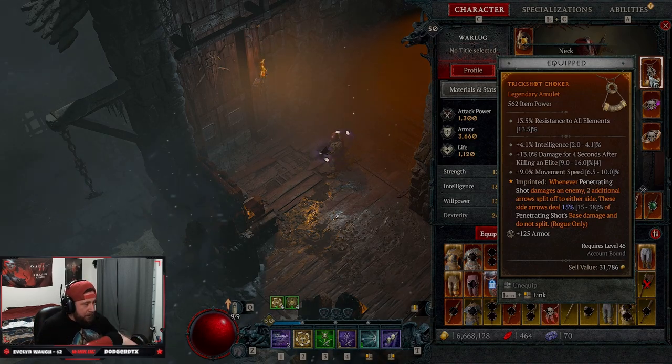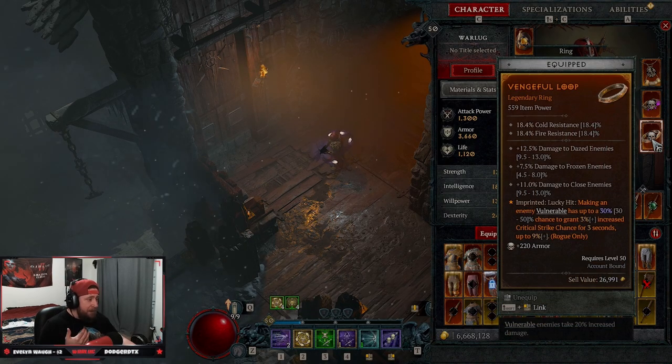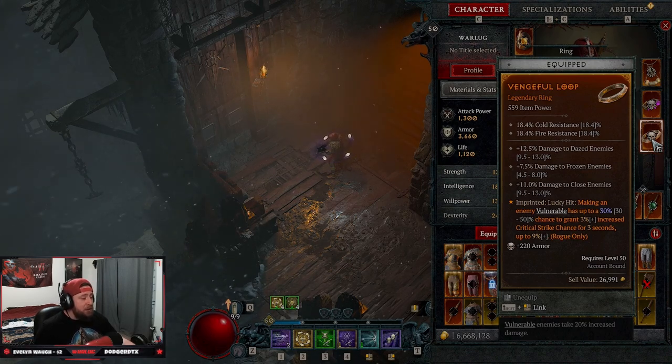In our amulet, imprint Penetrating Shot — when it damages an enemy it splits and deals increased damage. The other two codexes you can get from dungeons: Expectant — attacking enemies with a basic skill increases damage of your next core skill by 5%, up to 30%, which is huge. And Vengeful — when we make an enemy vulnerable, we get a chance for increased critical strike chance against them.